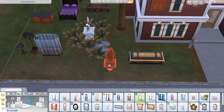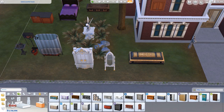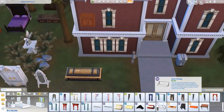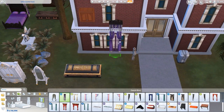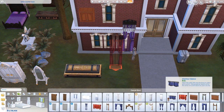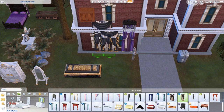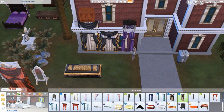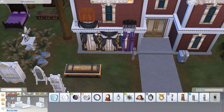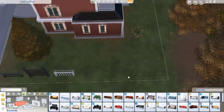You also get one new mirror and one new dresser — those are all the bedroom items you get. You also get three new curtains; here's one of them, and then there are two more. Here's one and here's the other. You also get a clock that all matches up. Then you get three new couches — well, two new couches and like a wooden rotted chair or something.